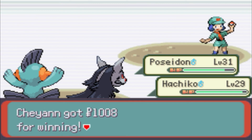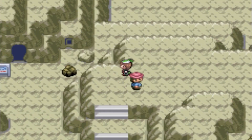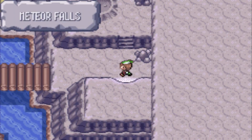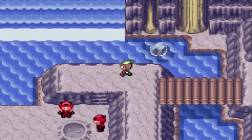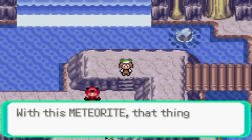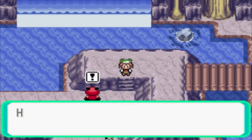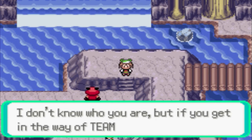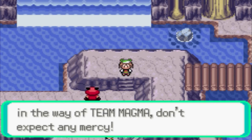Nicely done. Now we got that done. Let's see what this guy says. So this is how we're going to do it. Oh my, what are these scientists doing here? What — this meteorite? Hey, I don't know you but I know who you are, buddy — you're getting away with Team Magma's plans. Don't accept any mercy.